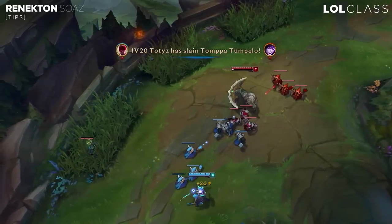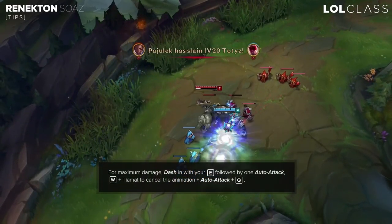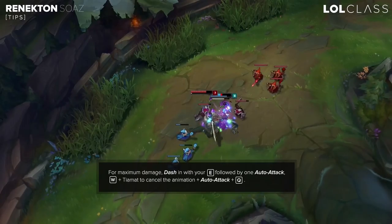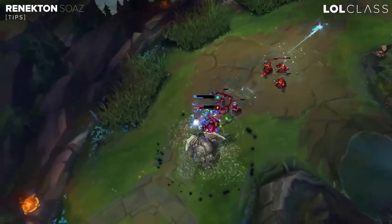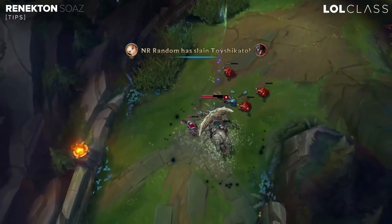When you have Tiamat and you're playing against a melee champion, you can start by dashing if they're playing safe, then auto, then W, Tiamat to cancel your W, auto again canceling the last one with Tiamat, then Q. And if you want to go full all-in, put your R in the combo and just dash again into the guy if he's trying to run away.